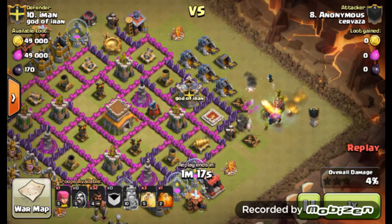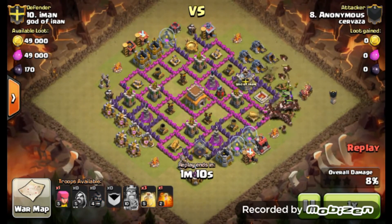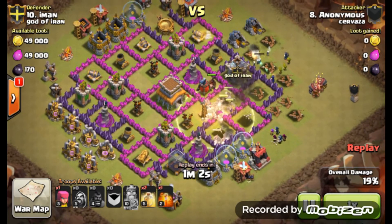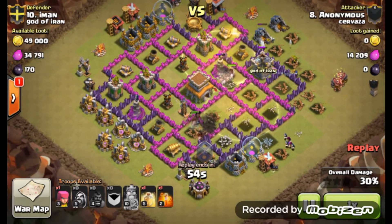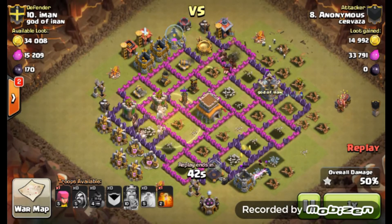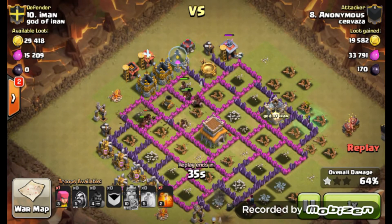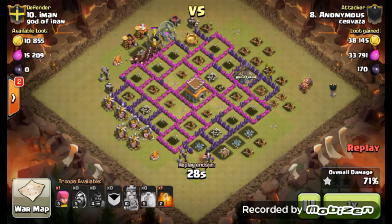Once you get that drag taken out, it's Hog City. You can start bringing in those hogs, as we see Anonymous do here from the east side of this base. He brings those heal spells in for those hogs, and upon deployment he drops the heal. The hogs split and head around, and he drops two heals — one on the west side, one on the north side. Pretty much by the time he drops those heals, most of the defenses are taken out and it's a pretty easy three-star.